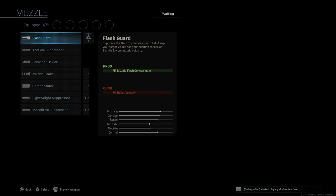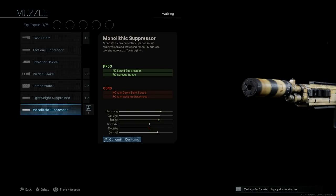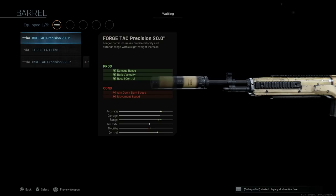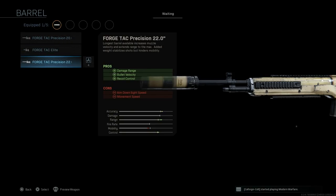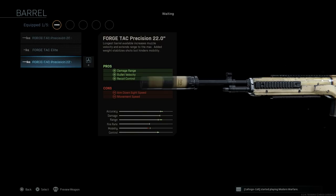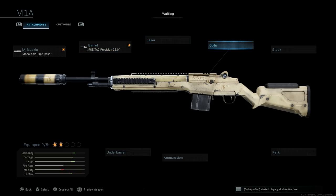For the suppressor, I'm using the Monolithic Suppressor — this blueprint actually comes with it at base. It assists with sound suppression and damage range, with cons being ADS speed and aim walking steadiness. For the barrel, barrel length doesn't matter too much on the M1A; they range between 16 and 22 inch. To stay consistent we'll go with the 22-inch barrel, giving us damage range, bullet velocity, and recoil control, with cons being ADS speed and movement speed.